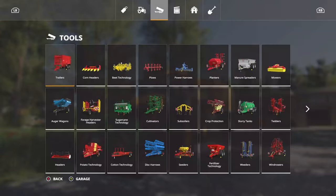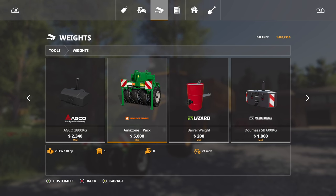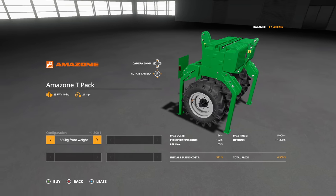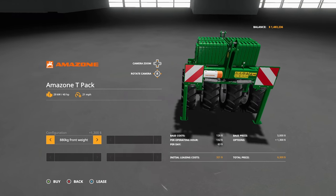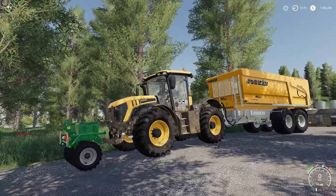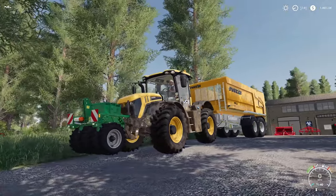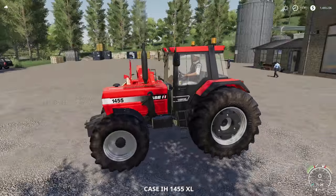That is in weights - this is the Amazon T-Pack. We went for the biggest front weight version. It says it requires 40 horsepower, which is kind of odd, and it would go 21 miles per hour. I don't know if that's faster or slower, but what I do know is that it's cool and I had to have it.